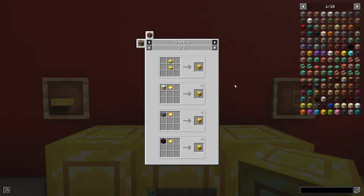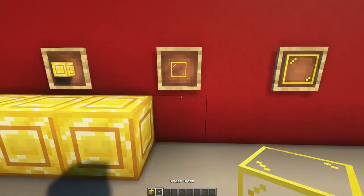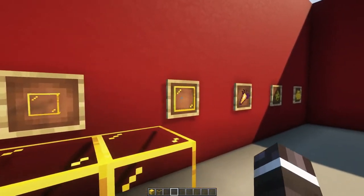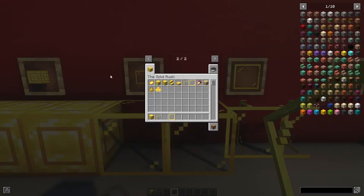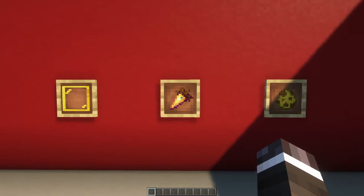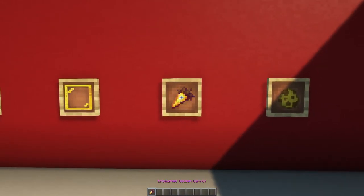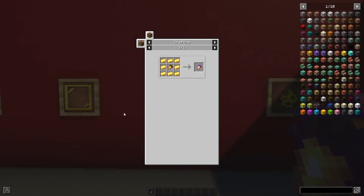I recommend using Just Enough Items because there are, as explained, multiple ways to craft these blocks. Using the golden sheets you can also craft golden glass and golden glass panes. Just put a golden sheet and glass or stained glass for golden glass, and a golden sheet and glass panes or stained glass panes for golden glass panes in a crafting table. The mod also adds a new enchanted golden carrot you can craft, which grants you the same effect as a golden apple.